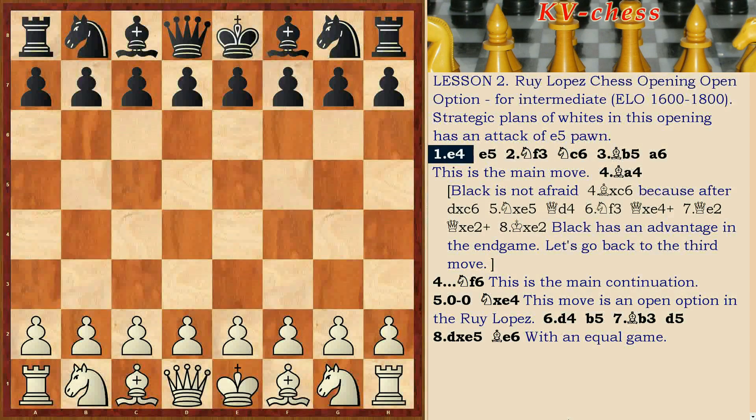Lesson 2. Ruy Lopez chess opening open option for intermediate players. The strategic plan of White in this opening is an attack on the e5 pawn.